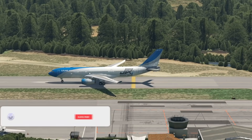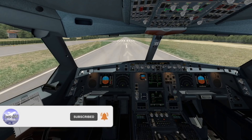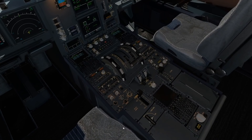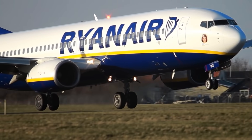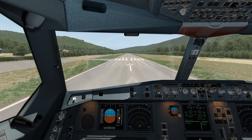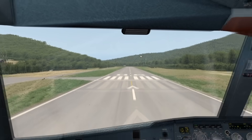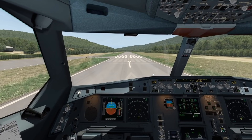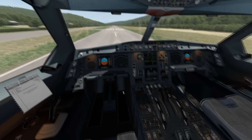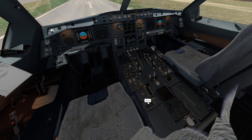Today we're here in this A330 for a reason that I'll explain once we're up in the air. To put it simply, we're going to talk about smooth landings, and the A330 is perfect for this topic. Let's go ahead and do a TOGA takeoff out of this 1,300-meter-long runway. Engines are running at full power and we're doing a static takeoff now.